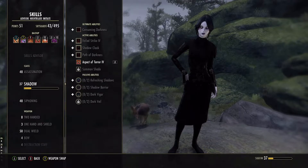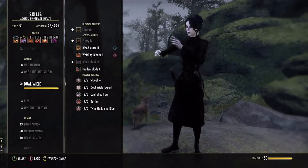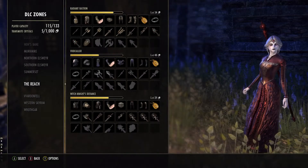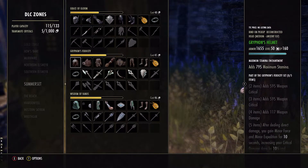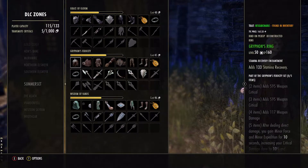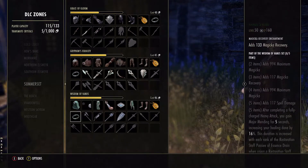When choosing Champion Gear, you'll need to take abilities and favored role into consideration. Equipment needs to play together with skills and abilities. If you play a tank, you might want a boost to maximum health, armor, and healing received. Damage dealers benefit from weapon and spell damage along with a boost to favored attributes, and healers require a set bonus that supports healing abilities.